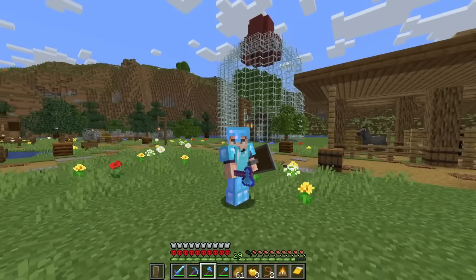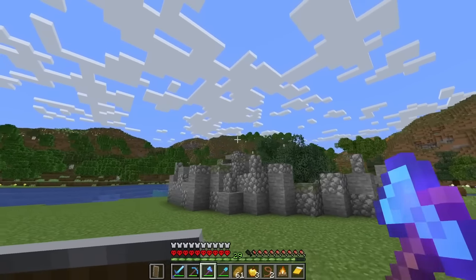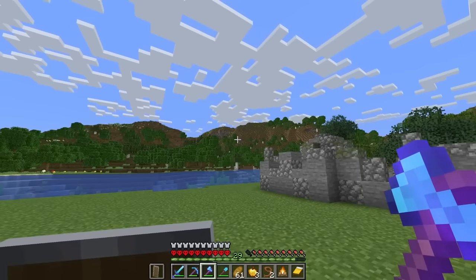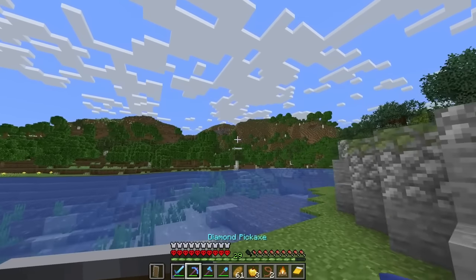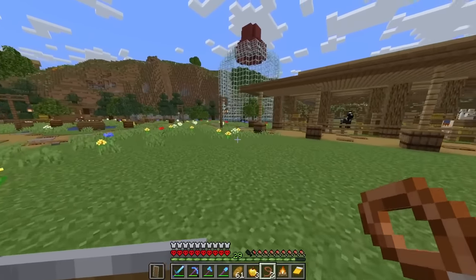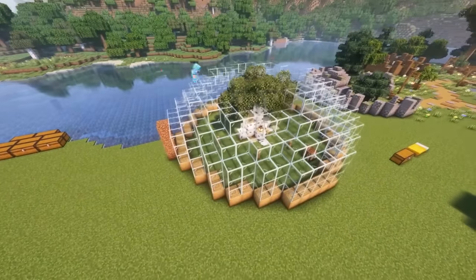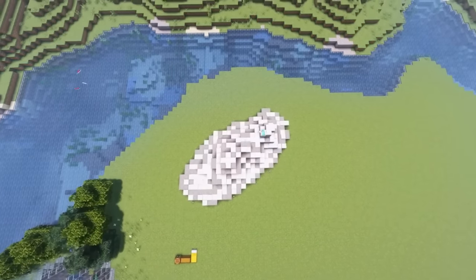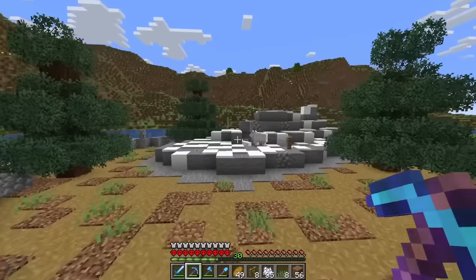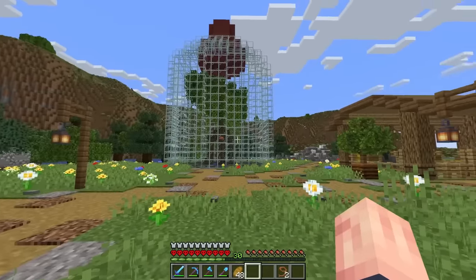Right on the other side of that mountain there are some snowy peaks as well as a meadow biome, which means we can get both bees and goats in one trip. Bees we can easily get with a campfire and a silk touch pickaxe, and goats we can easily get with leads. But before we grab them, let's make them a place to live. With the bees and the goats finished, I think the next mob we should go for is definitely the mooshroom.